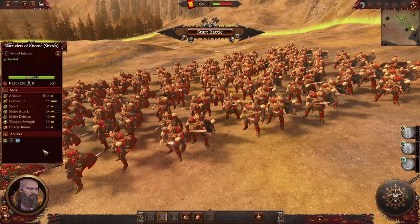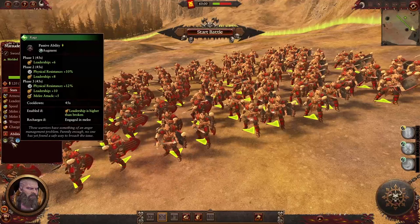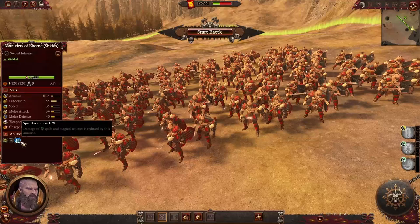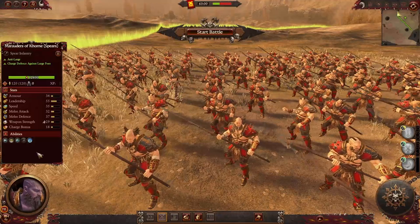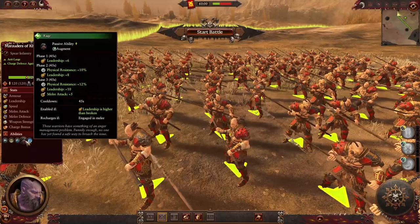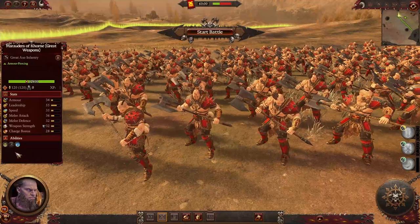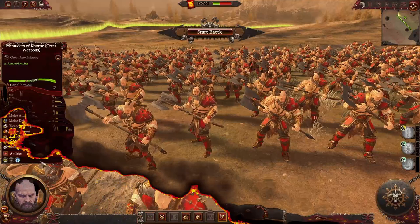The first units I'm going to show you guys for the Khorne faction are the Marauders of Khorne. There are a few different variants of this unit. The first one with Shields — as you can see it's Tier 1 — has really good stats for a Tier 1 unit. In terms of ability, it got one ability called Rage which has three phases to it, and spell resistance of 10%. The anti-large version is Marauders of Khorne with Spears; like most anti-large units it got charge reflection, and as all Marauders of Khorne units, it got the Rage ability and spell resistance of 10%. And this is the armor-piercing version of the Marauders of Khorne, using great weapons — same abilities, same spell resistance, and very good stats.